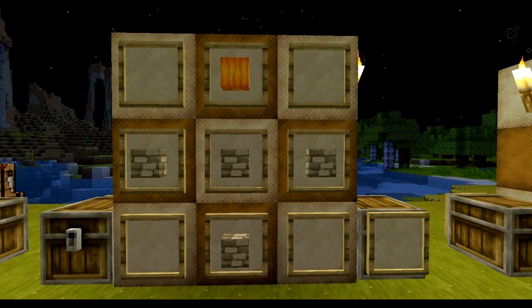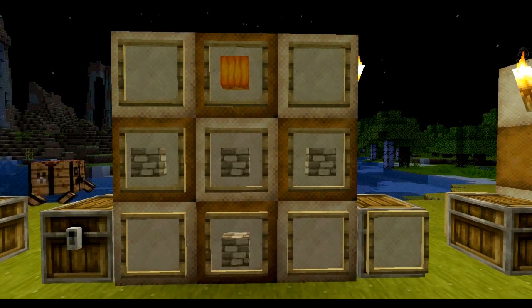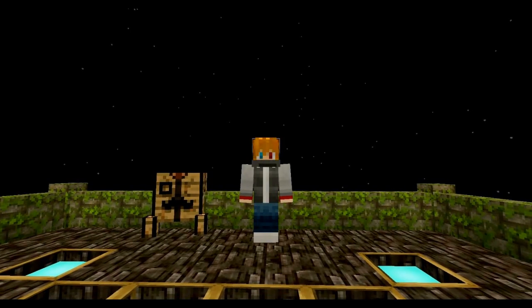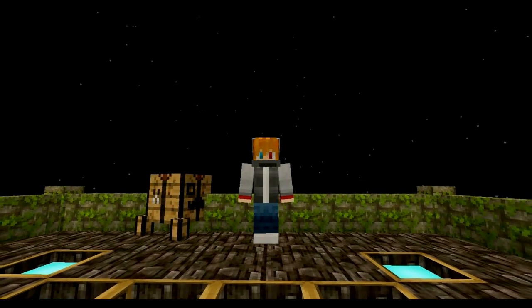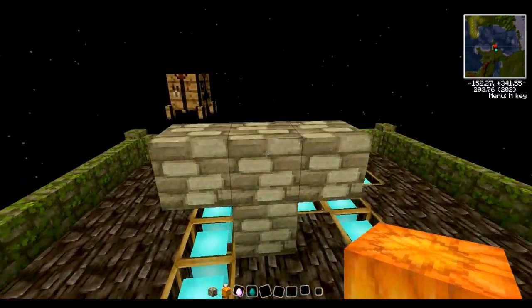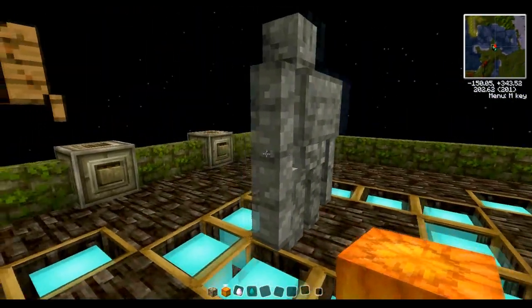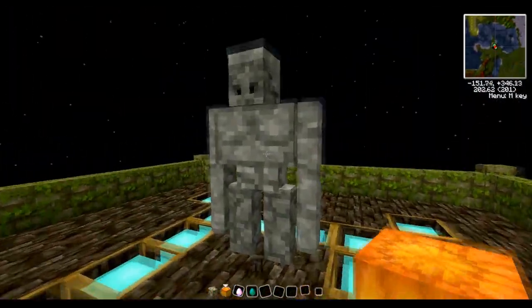Here we have the recipe for the larger stone golem. This is basically the same as the regular sized stone golem except that he has more health and more attacking power. So here we are in the mob facilities and we are going to test out the large stone golem's attacking power. He is built much like the iron golem, and as you can see, he will not move at all.